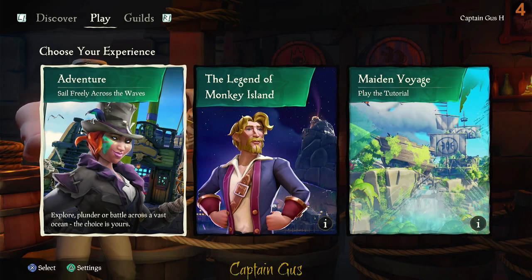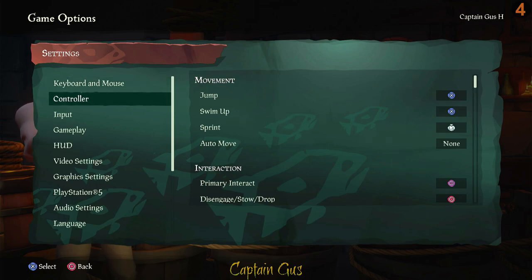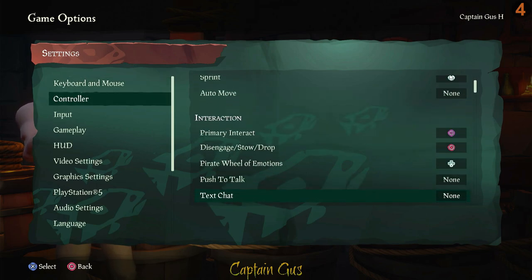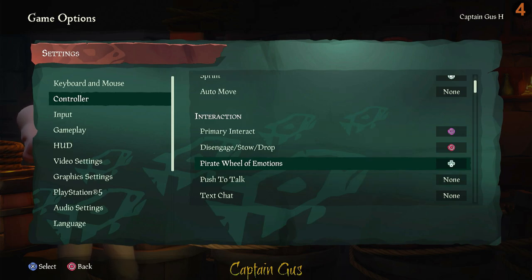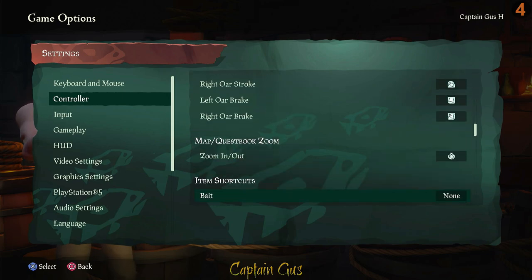Before we jump into the game, let's change some settings — be aware that some settings can't be changed once you're actually in the game, so now's the best time to do it. For controller settings, I'm going to move the Pirate Wheel of Emotions to left on the d-pad, leave push to talk off and use the mute button instead, set text chat to down on the d-pad, and set food to right on the d-pad for a quick heal.